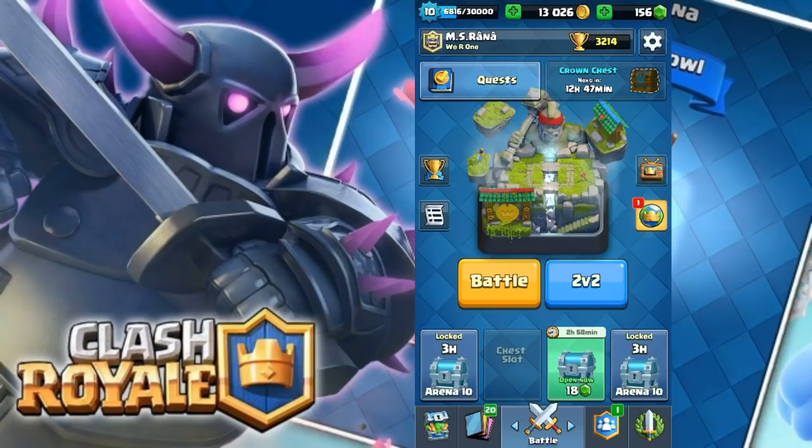After that update they added Goblin Gang, Battle Ram, Dart Goblin, and Executioner. Then they added Bats, Heal Spell, Night Witch, and Bandit. After that came Skeleton Barrel, Flying Machine, Cannon Cart, and Mega Knight. And in the last update they added Zappies, Hunter, and Royal Ghost, which is the current update. So these are all the cards added after the global release of Clash Royale.